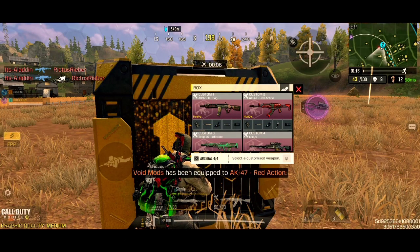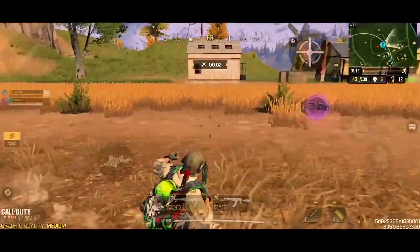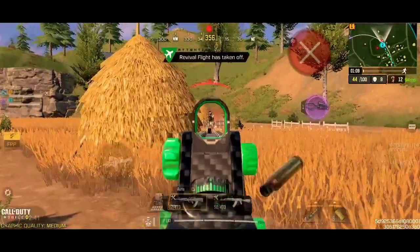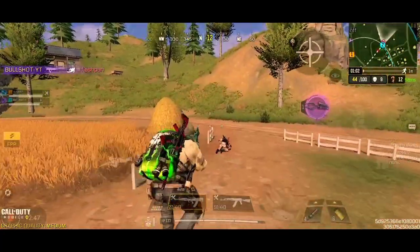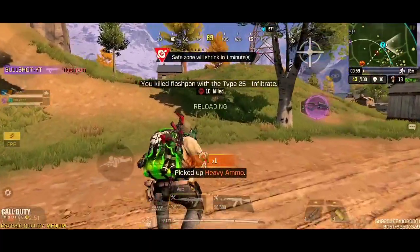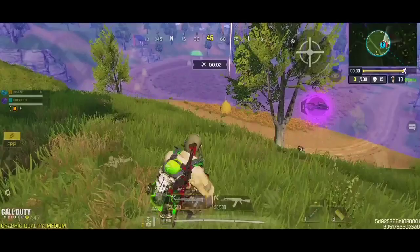Coming in at number 5, we have the Custom Type 25. After the release of the gunsmith update, this assault rifle had been in the shadows for a very long time. But after the Season 13 update, it is almost back in the battle royale like it was before. I say almost because it is still not optimized for long-range combats, although it is pretty decent at close range because of the hip fire accuracy and fire rate.